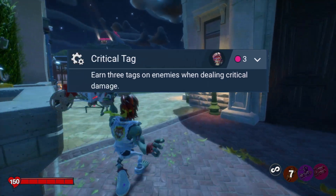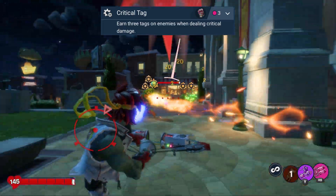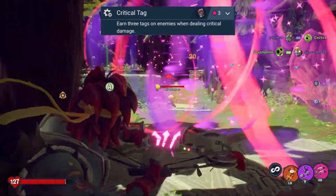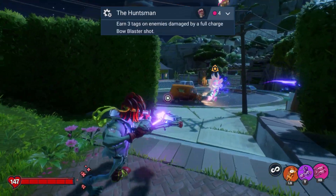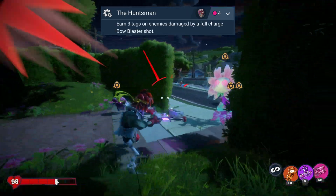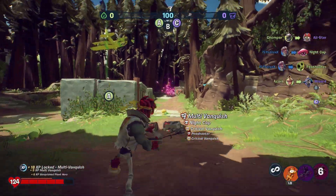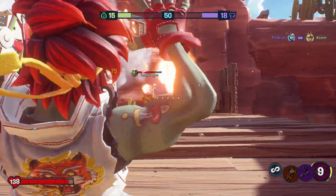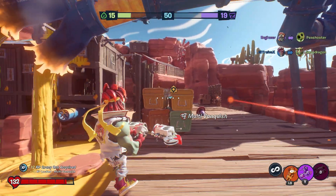Next we have Critical Tag and The Huntsman — both upgrades that do similar things to your tags. Critical Tag guarantees three tags on an enemy if you land a crit with your primary, and spamming no-charge shots can count for this. Huntsman follows a similar path, but you get three tags for landing a fully charged shot near or on an enemy, making it more practical for long-range combat. As somebody who used to run both, I think they're both good in different situations. If you need to spam, Critical Tag is better; if you can hang back and sneak full charges in, Huntsman is the better pick.